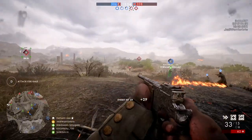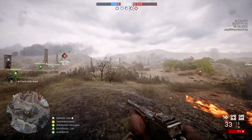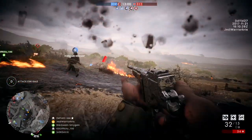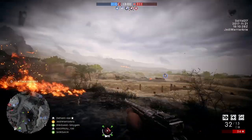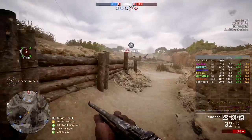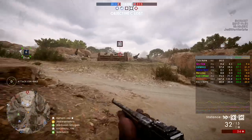Achi Baba is based on the British assault against the Ottomans on the Gallipoli Peninsula, and it seems to be an infantry only map, with the British spawn being at the bottom of the hillside which gradually inclines up to the Ottoman spawn. Apart from the two deployment areas, there's a total of five capture flags between them in the conquest game mode.